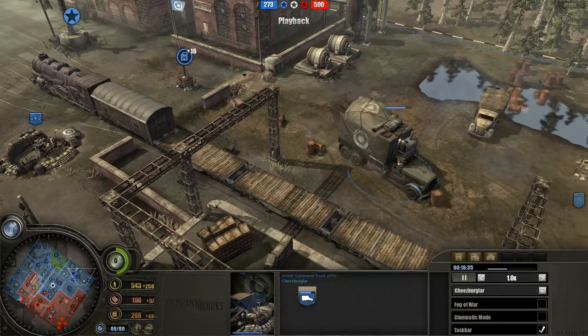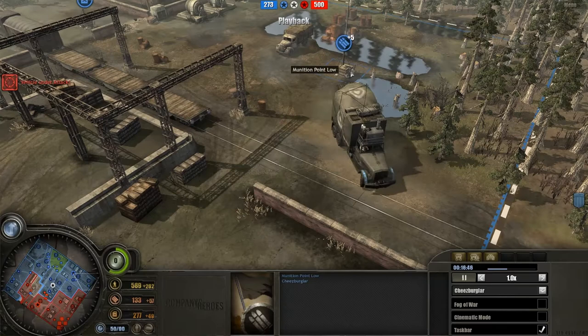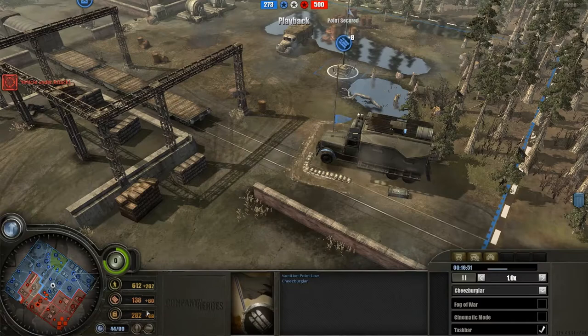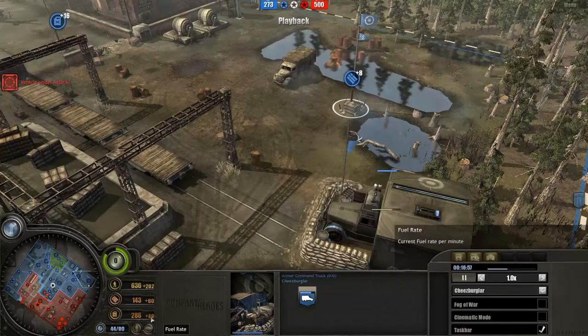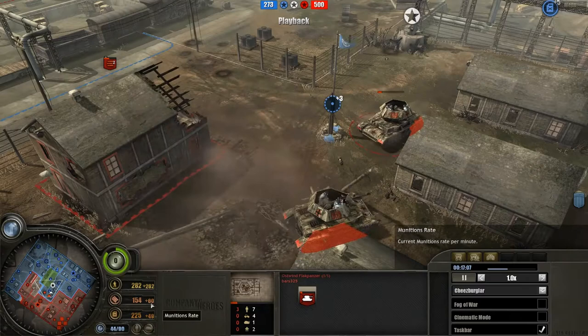Funnily enough, he's actually putting it down on the munitions point. Let's see his income — yes, he's got plus 49 on the fuel and loads of fuel already, so he doesn't need to optimize on any more fuel income. He's going to put it down on munitions and just bring in more. Very cool.